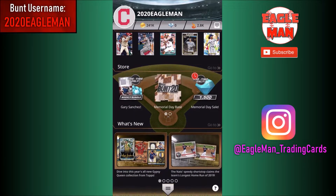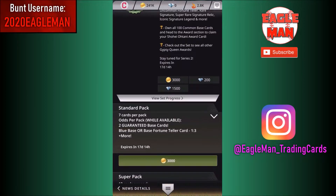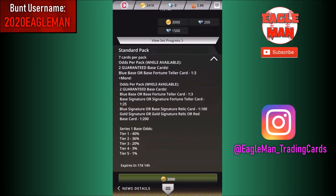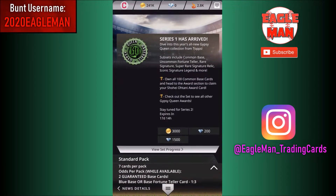Today I'm going to be focusing on the new Gypsy Queen Series 1 that just came out. Looks really good. Gypsy Queen is an actual product. Only 3,000 per pack. Look at the odds here - some cool stuff. We are guaranteed two base cards, we can get a blue base or a fortune teller card. Base signature is 1 in 25 packs, that's actually pretty good. We might be able to pull a few of those. Let's jump into it.